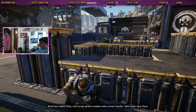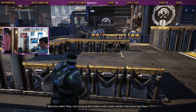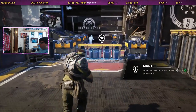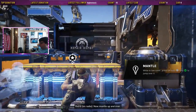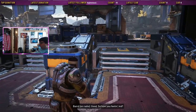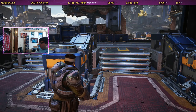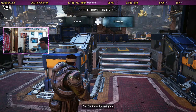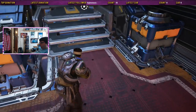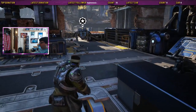Okay, let's wrap up this module with a cover mantle. Take cover near Dave. Now mantle up and over. Good. So how you feeling, kid? Pretty good, you know — limber enough. Iris, activate the sprinting trench. Certainly, Damon. Sprinting trench!